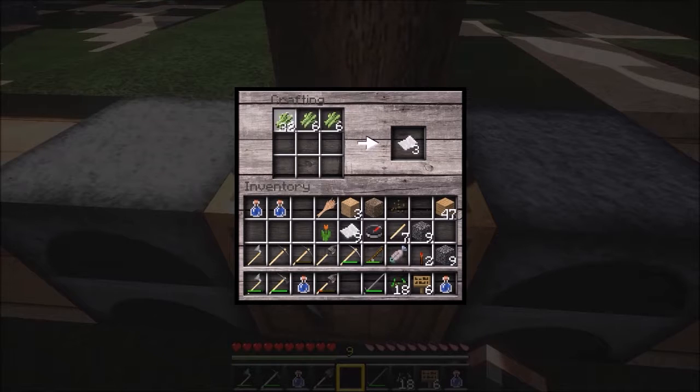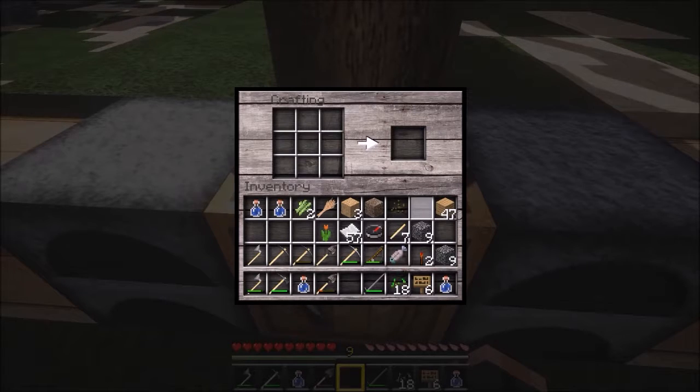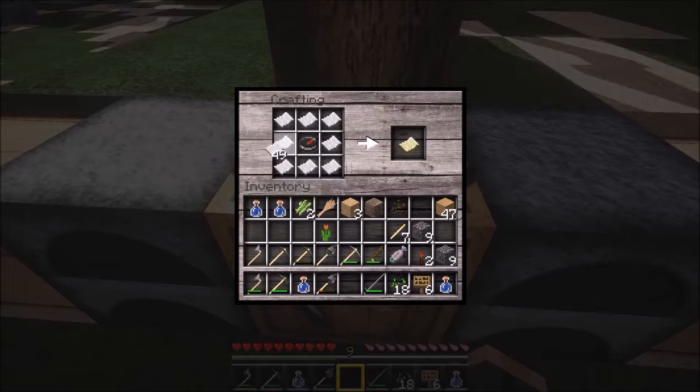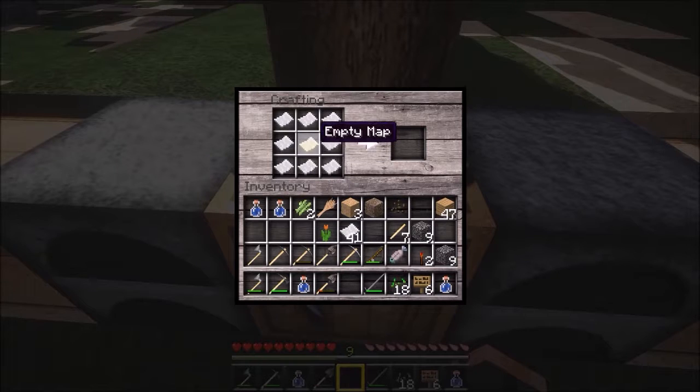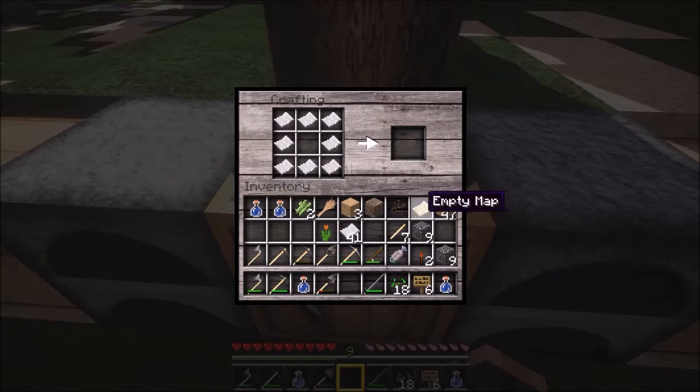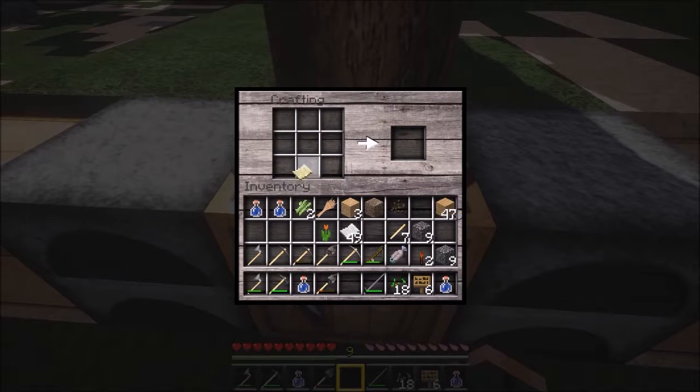We're going to use the paper to make bookshelves and also a map. Let's see how many we can make — I think I have enough for all of them, maybe not quite. Okay, we have 57 pieces of paper. To make a map, grab your compass, place it in the center, then surround it with paper. I thought that would expand the map to make it bigger, but let me see.